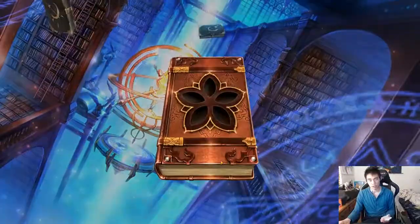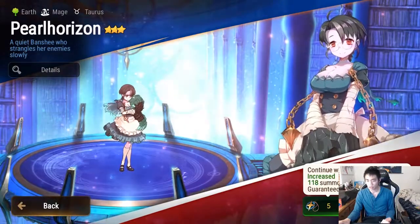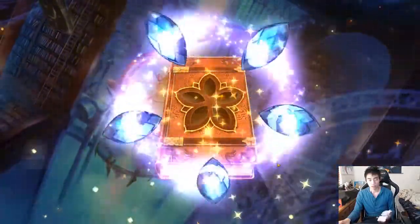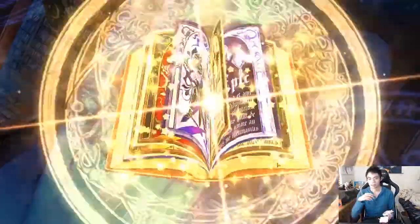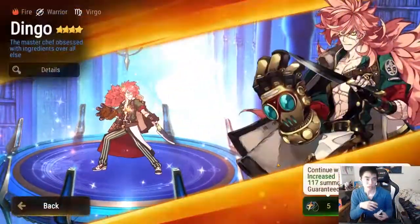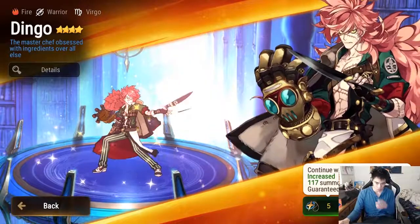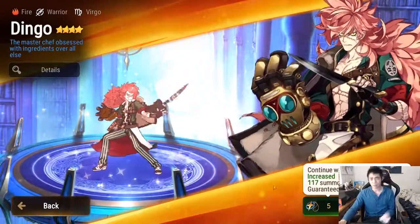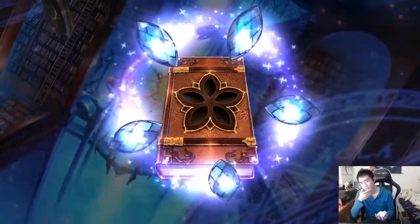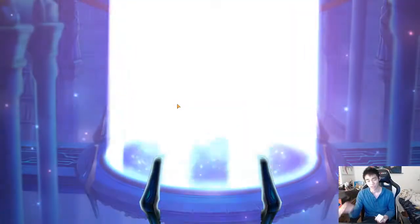The in-game music is not bad, just more like lobby music — like a hotel. They started doing these special summons again. Oh, that was fast — Dingo! I have the ML version of him. I actually need as many of these as possible — he's a pretty good healer from what I can tell on paper. He's the type of soul weaver I would like, and I think I have almost every soul weaver at this point.